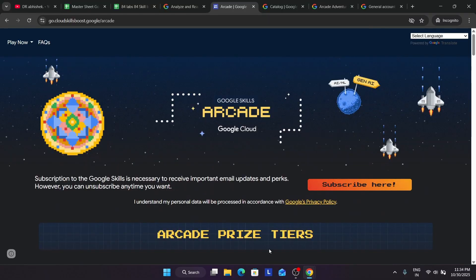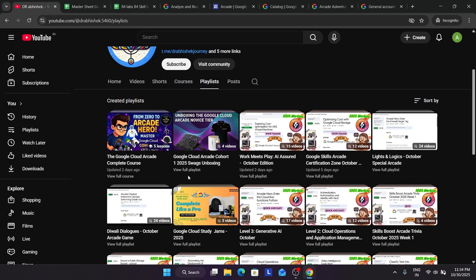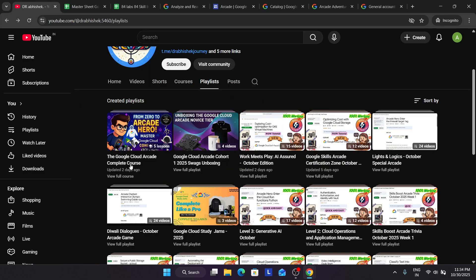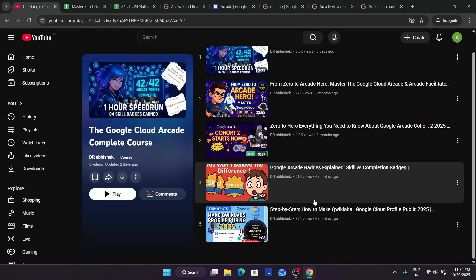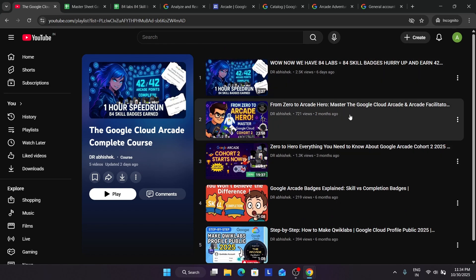This was the quick update. If you want to see the swags from this cohort, here is the playlist — I will link it. All the resources are available here. If you have queries about skill badges, completion badges, or how to make your profile public, I have a detailed video made previously. Do like the video and subscribe to the channel. Thank you and have a great day!